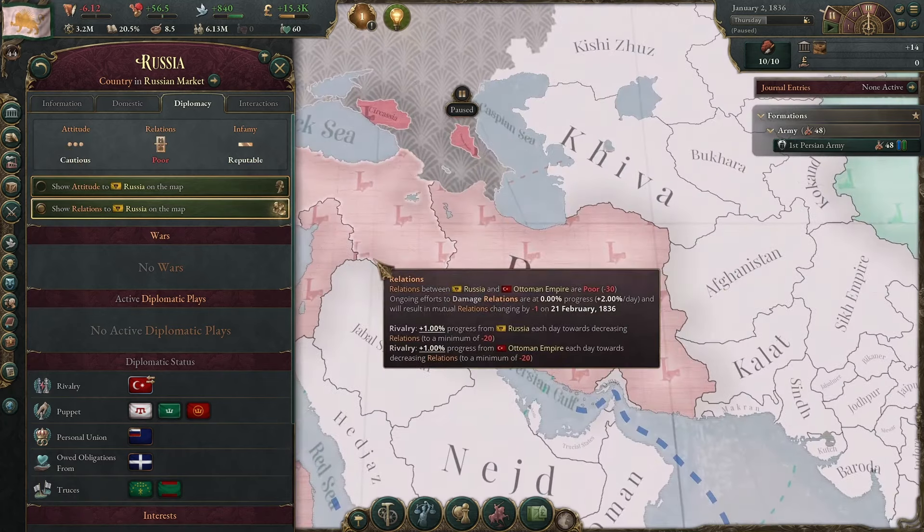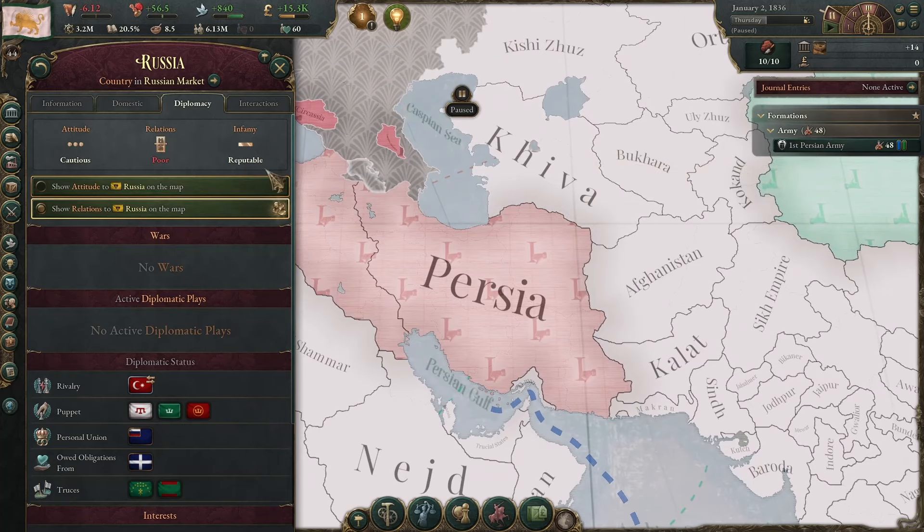Second tip: trade a lot with the Ottoman Empire and Russia — that will improve the relation that they have with you. Then after a while you have these two indicators green, and this means that they will never attack you.